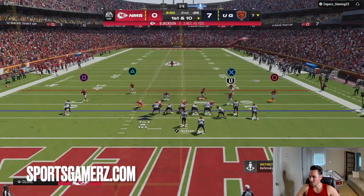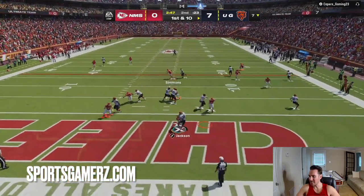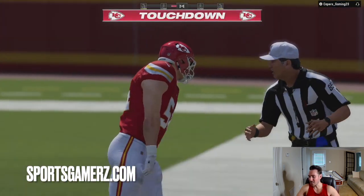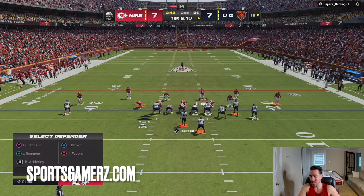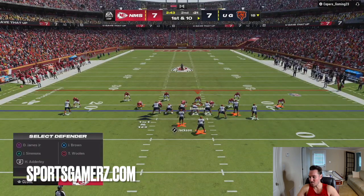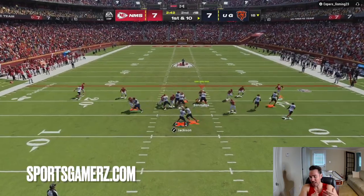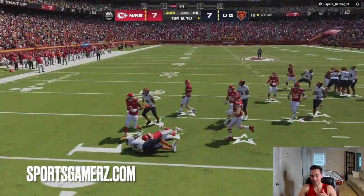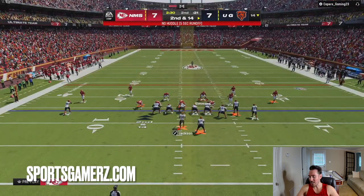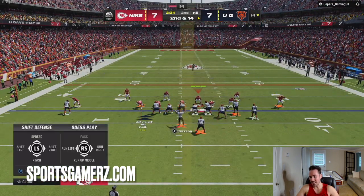What is up, it is your boy Duke back here from sportsgamers.com. In today's Madden 24 video, I'm going to break down the best defense in the game that you aren't running — the nickel over — and I'm actually going to break it down in a real online game against the number three ranked Madden 24 player in the world. First play defensively, I got a pick six — I fumbled in the red zone, he got the ball back, and then screaming up the A gap got a pick six.